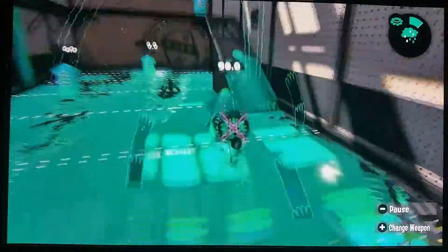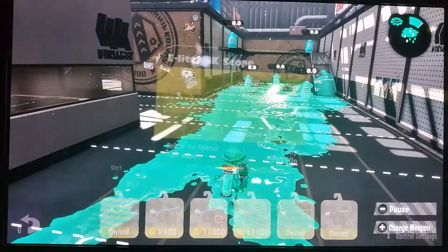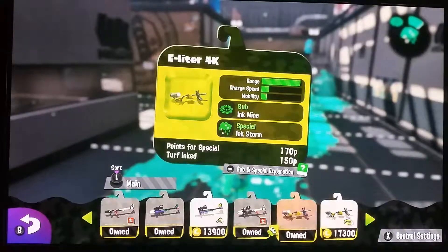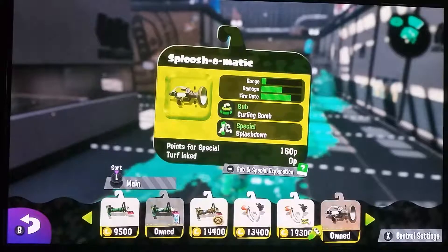It won't even kill people in one shot, but if you like a weapon with a sub like Squid Beacon and a special like Bubble Blower, then I would suggest the Custom E-liter variant.